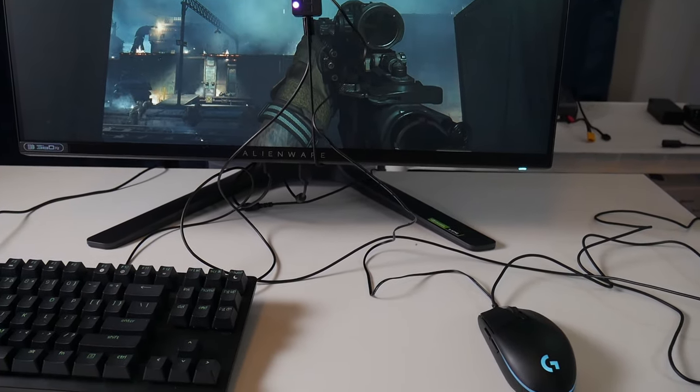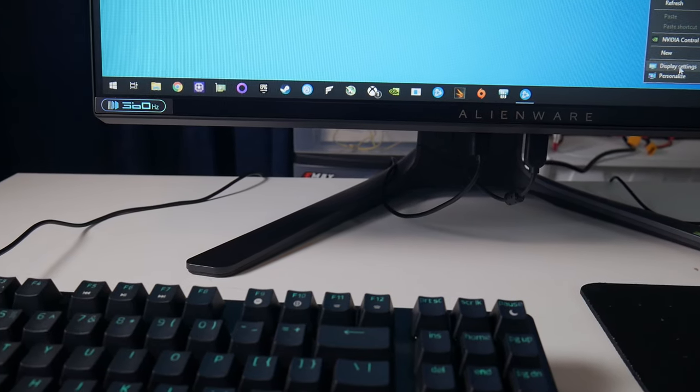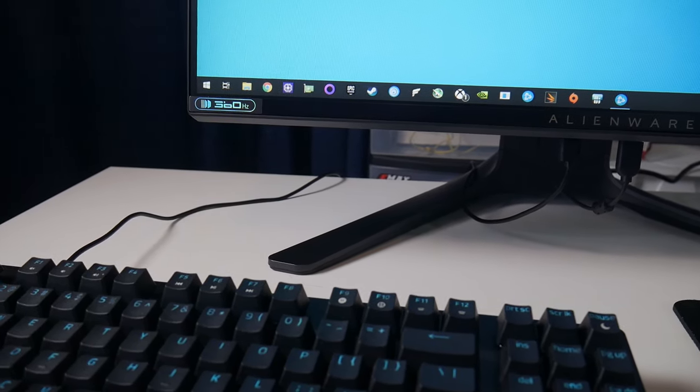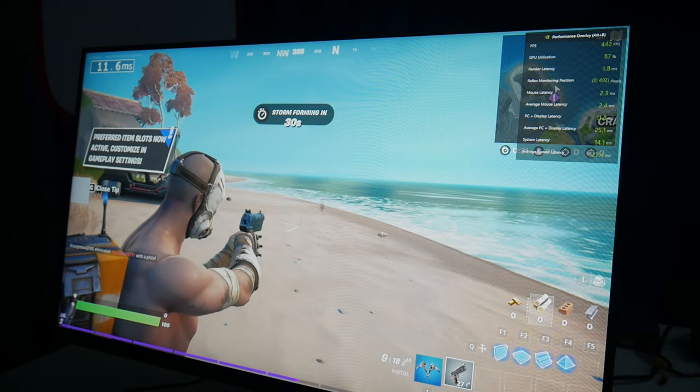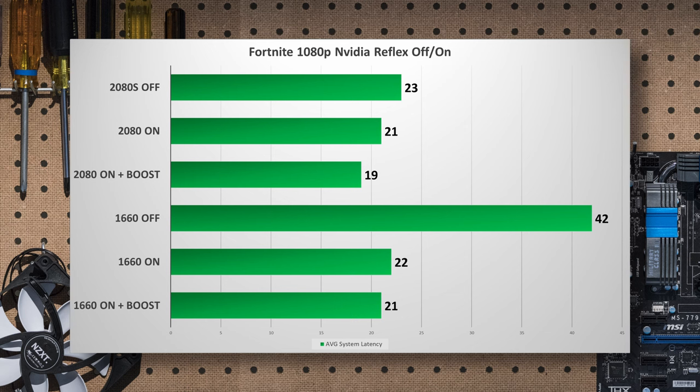After doing some tuning with an Alienware AW2521H 360Hz panel that has the built-in analyzer tool, I tested Fortnite at 1080p high settings with an RTX 2080 Super and found that, just as NVIDIA suggested, the higher-end GPU didn't see a whole lot of benefit from running Reflex. However, using Reflex with Boost, the GTX 1660 saw a massive improvement that was certainly felt in-game. By simply enabling Reflex, the GTX 1660's latency improved to RTX 2080 Super levels — not in frame rates, but in responsiveness, making this a game-changer for that performance tier.